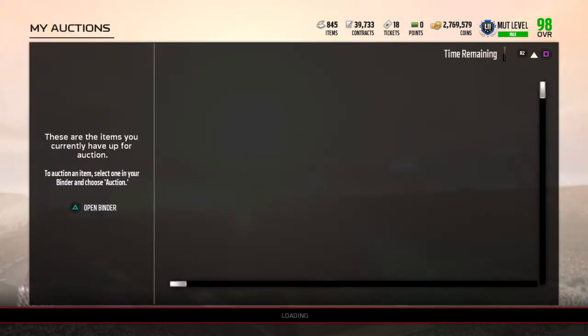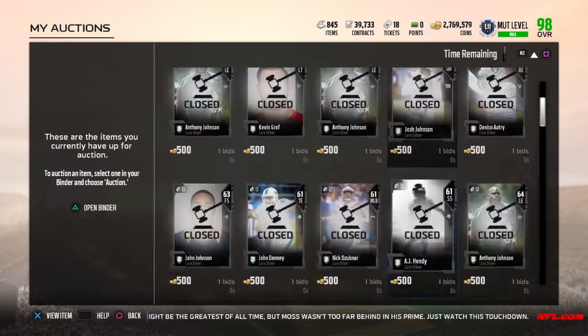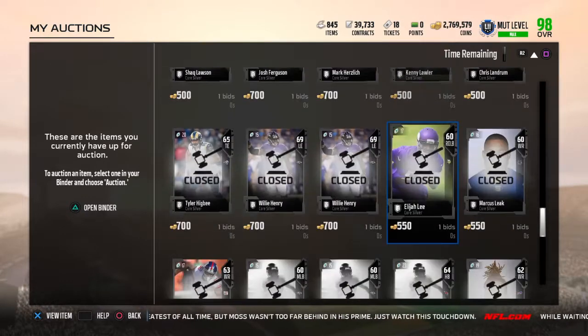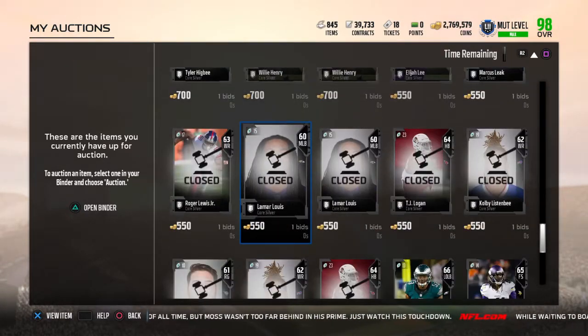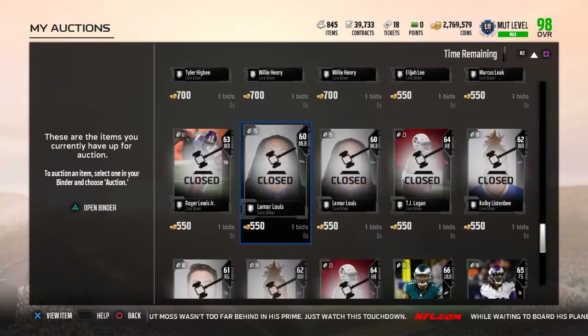I've been doing this all morning and have a lot of completed sales for these silvers. Some of the lower ones I was selling for 500 earlier, and for a while I was getting 700 for some of the higher ones. That's why I've been doing this instead of making team collectibles — to make 2,000 to 4,000 coins more.